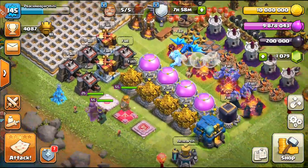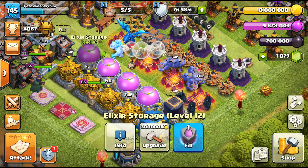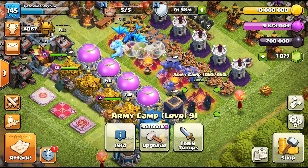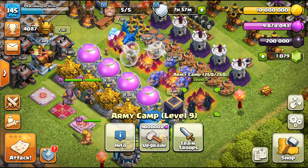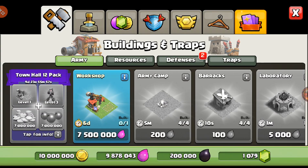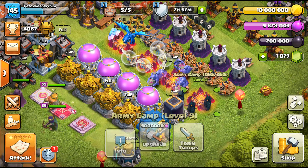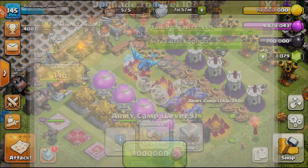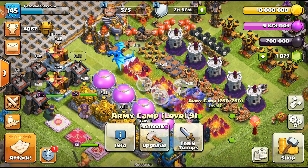The real first-day upgrades are the Laboratory and Clan Castle. Next, the storages — you need to upgrade storages to handle what's needed. The Dark Elixir Storage is important too. Army camps are main priority as well. We're going to start an army camp now — going to level 14 — giving you an extra five spaces per camp, so four camps equals 20 extra spaces.